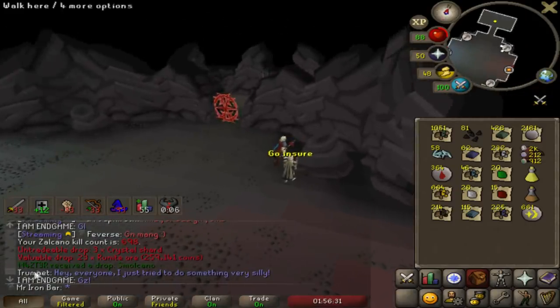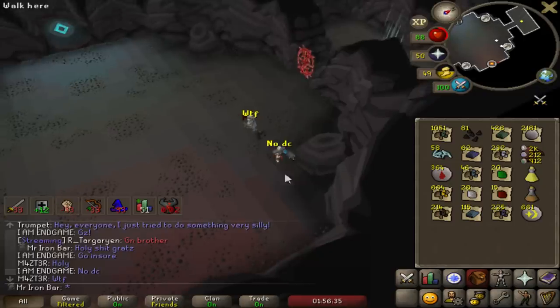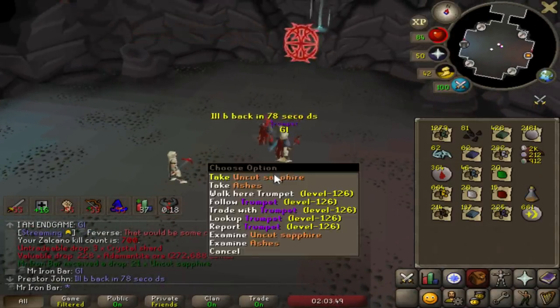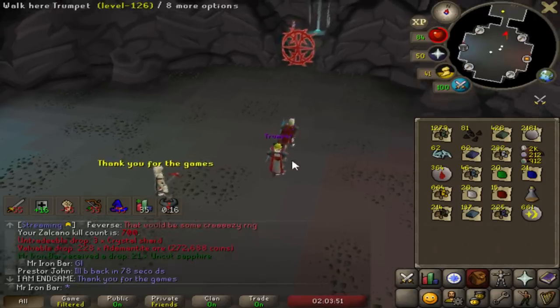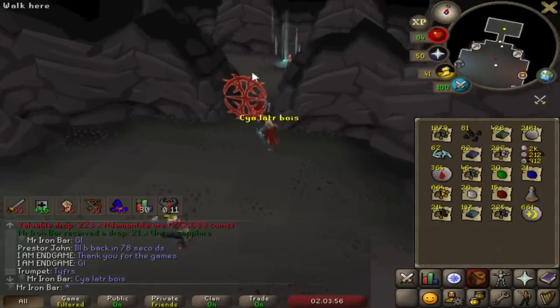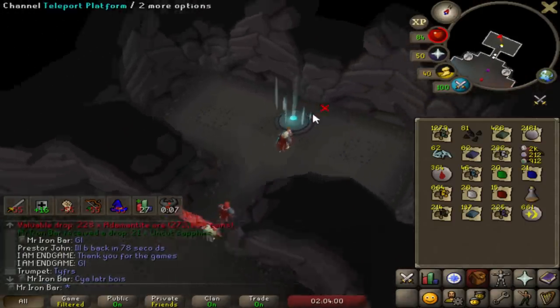I'm used to it now - knowing that if I see the green, it's not my name. I didn't even freak out on that one. 700 KC - that's a pretty crazy milestone. Looks like we're gonna have to earn the crystal tool seed the hard way.